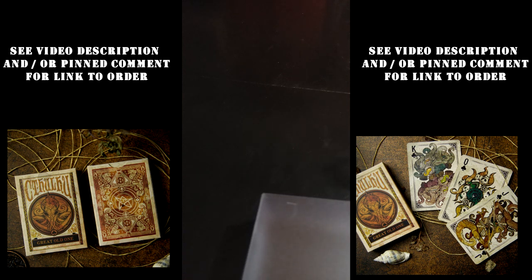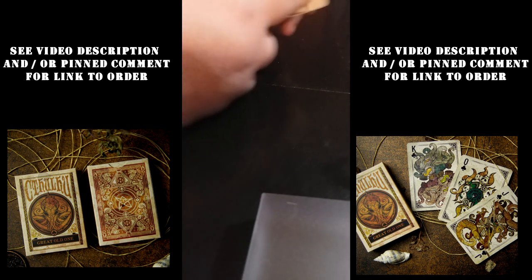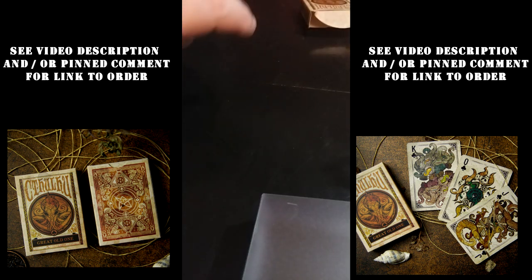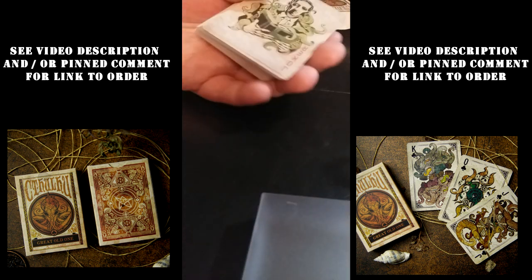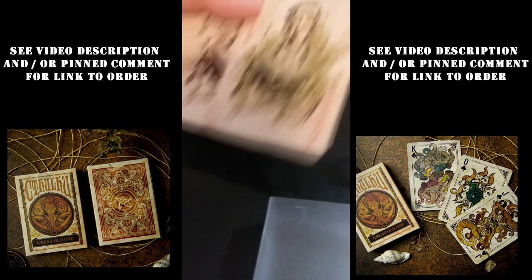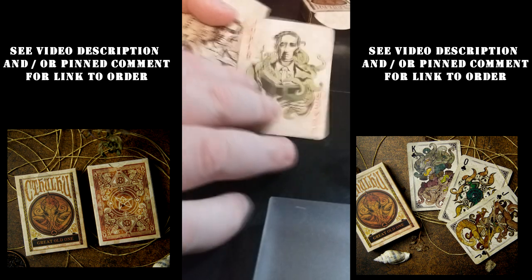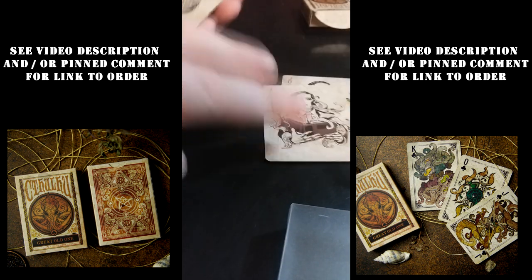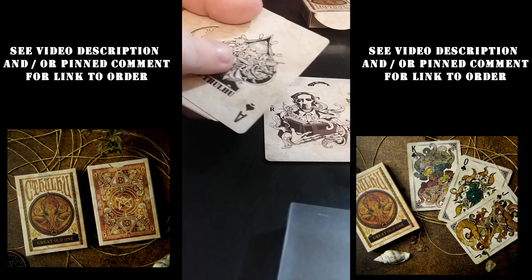This is a 54-card poker deck which features exclusive Cthulhu-themed artworks based on Lovecraftian characters and scenes depicted. The cards come in high-quality printing with 300 GSM double copper paper embossed on both sides. The finishing is modified to protect the cards against scratches and stay ultra-smooth for playability, while bouncing a subtle amount of light off.